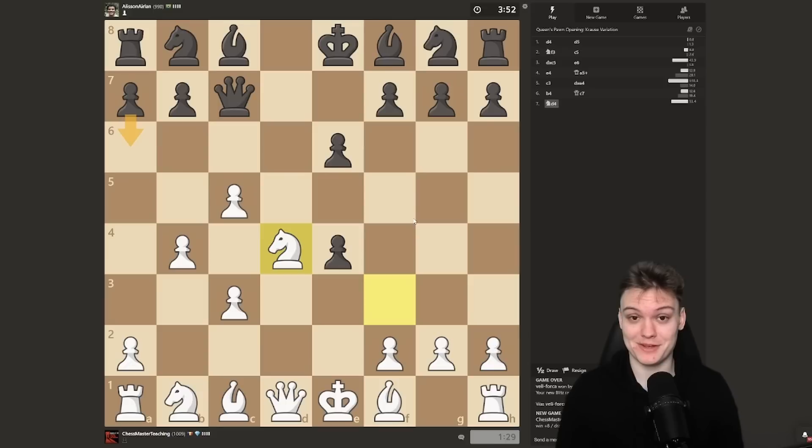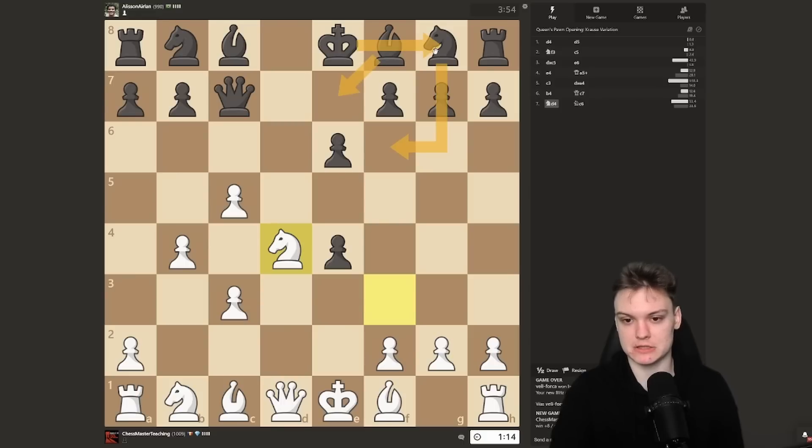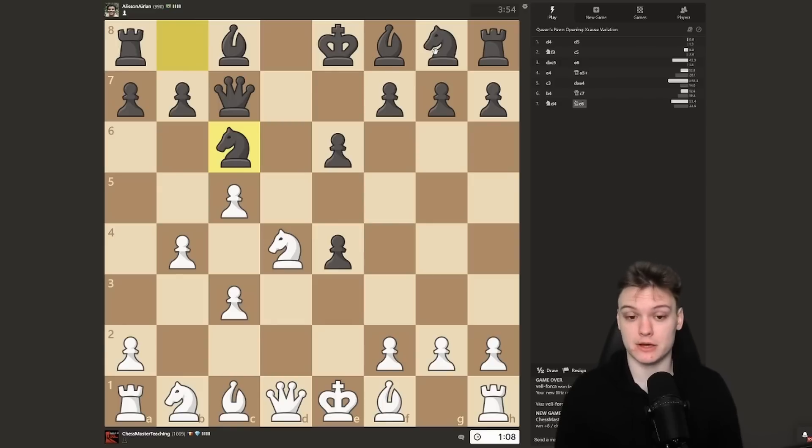Opponent has played pretty surprisingly so far and pretty quickly. He goes knight to c6. The reason I'm not the biggest fan of knight c6 is that he's not prioritizing castling. Knight f6 was preparing bishop e7 and castling. If black can castle, they could get a reasonable game. What knight c6 does is waste a move without getting closer to the main goal of castling.